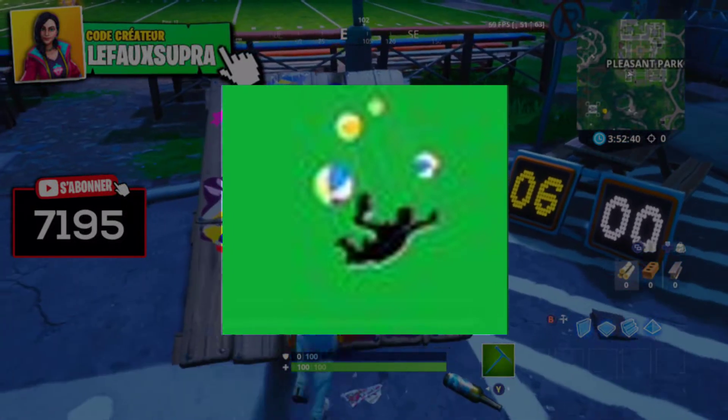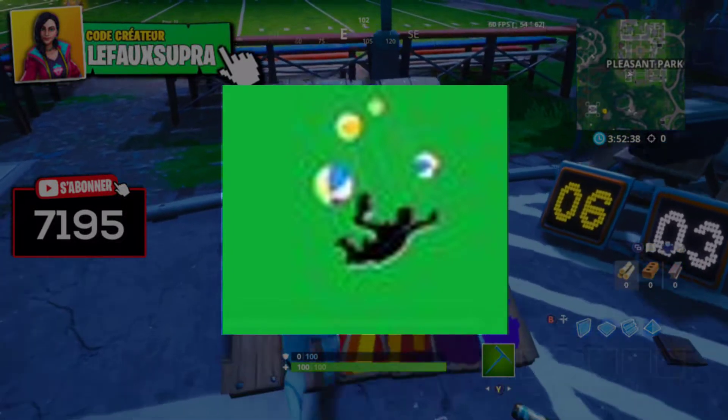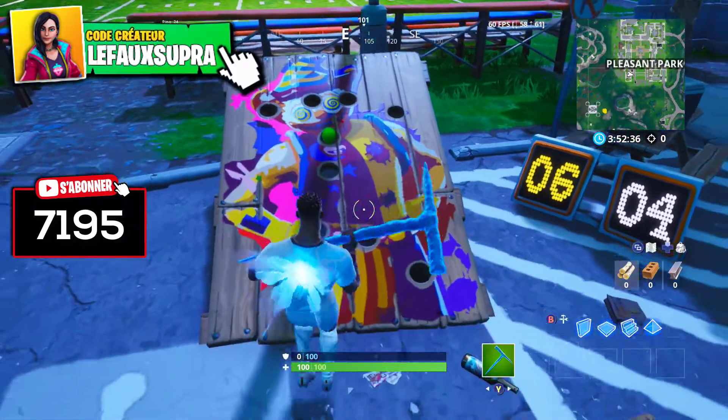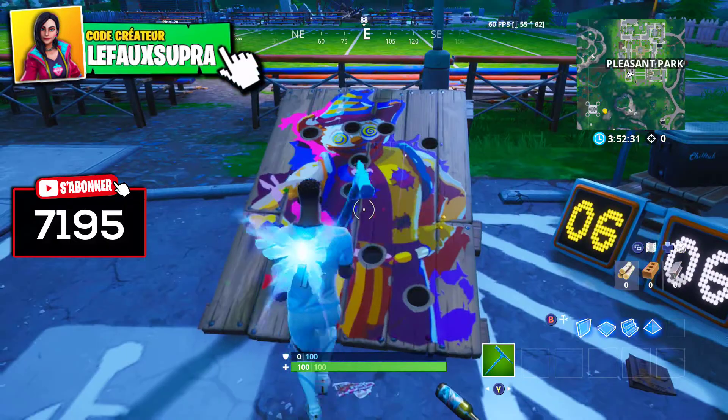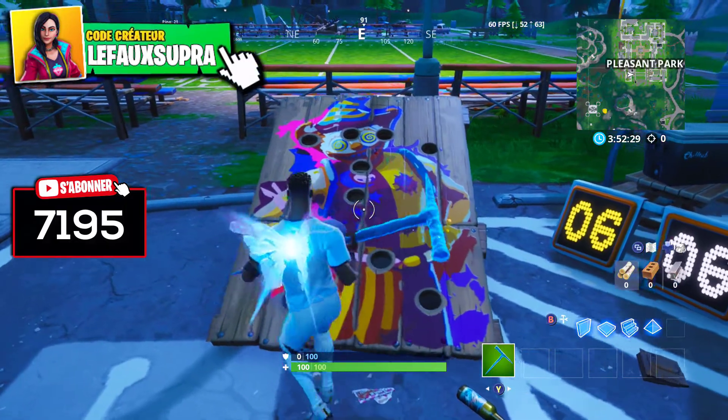You need to get 10 points. I recommend you go to Pleasant Park, because there are fewer people there compared to, for example, Salty or other spots. Pleasant Park is quiet. You go, you take your pickaxe, and it's really very simple.